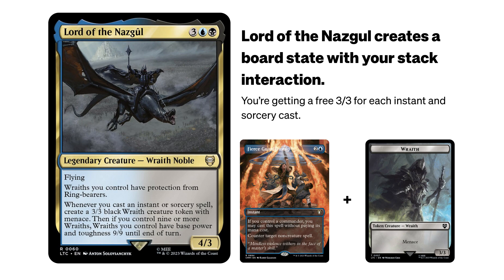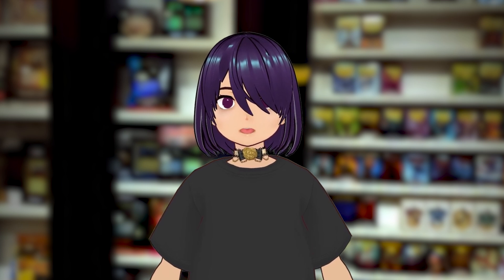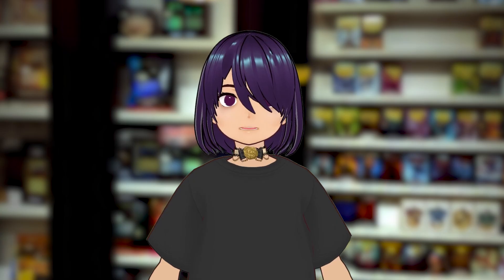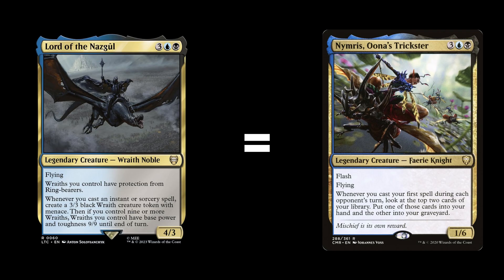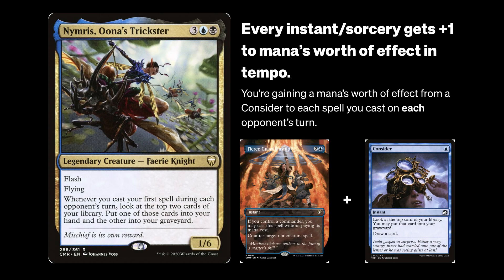Lord of the Nazgul is basically a single package threat that can close the game with time. If you wanted a blue-black deck that plays Ad Nauseam or Thassa's Oracle combos, you probably just add red and play a deck that's more suited towards it. If we're looking at Lord of the Nazgul, in a way it's very similar to Nimris. Nimris tacks on a consider so your spells have better tempo because they're one more mana's worth of effect added on. But Lord of the Nazgul provides an alternate form of advantage.